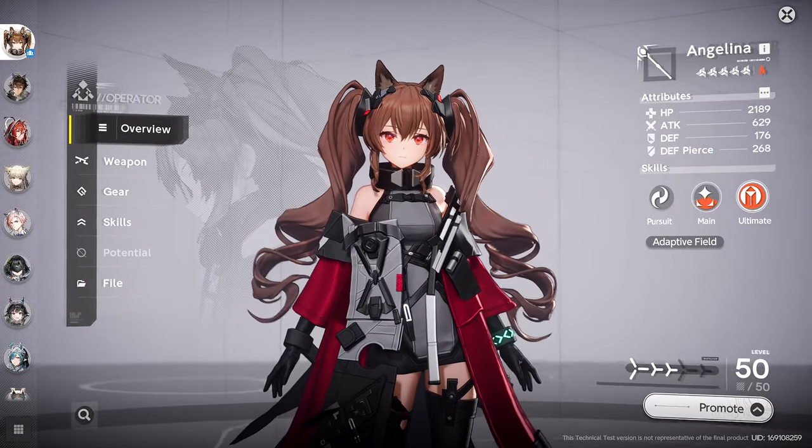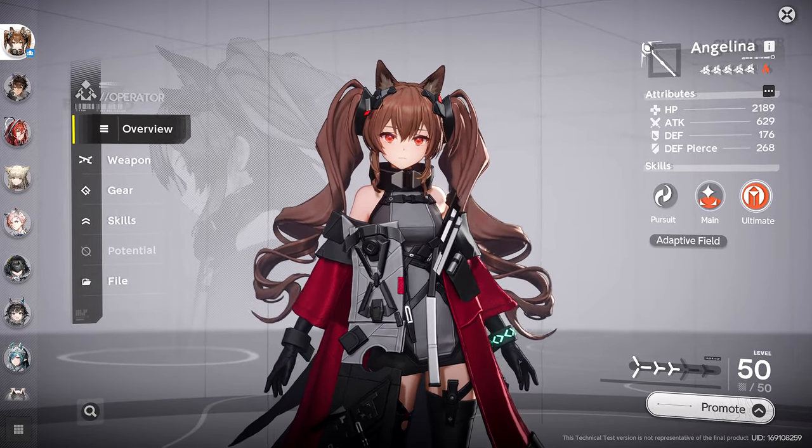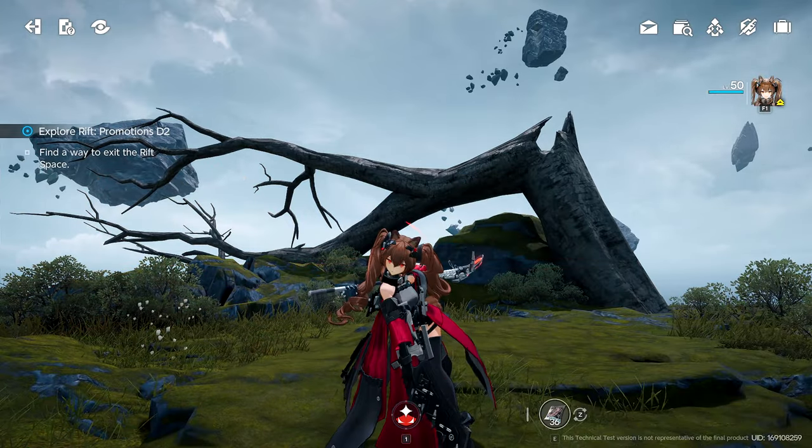Angelina is a Thermal Staff user who specializes in large-scale AoE combat. Her basic attack is a cute, magical-girl-style three-string combo that deals thermal damage.